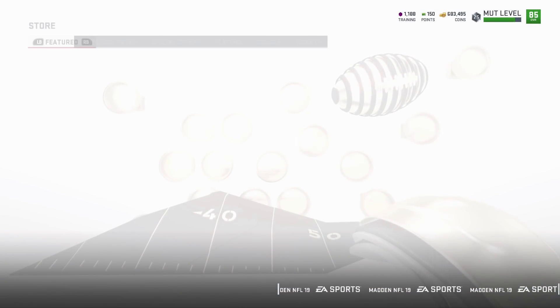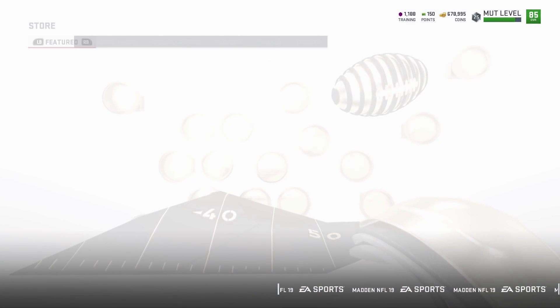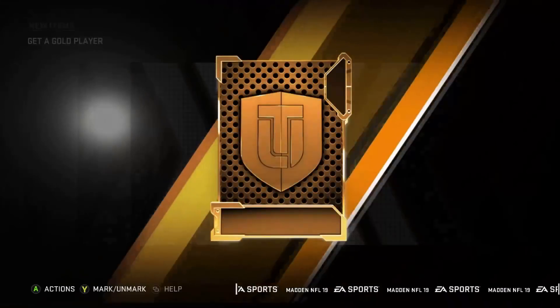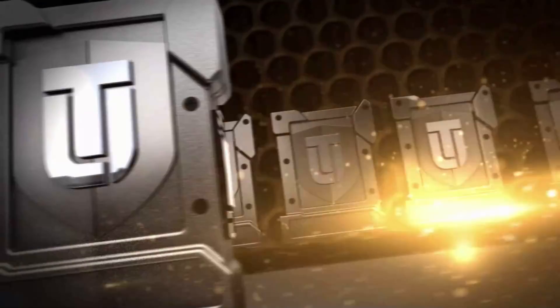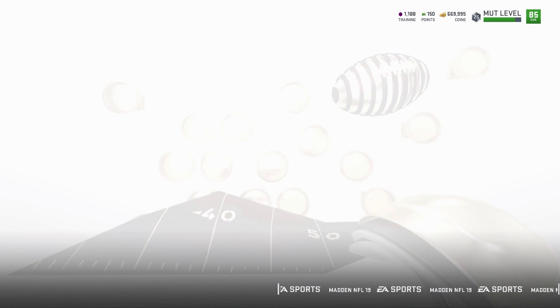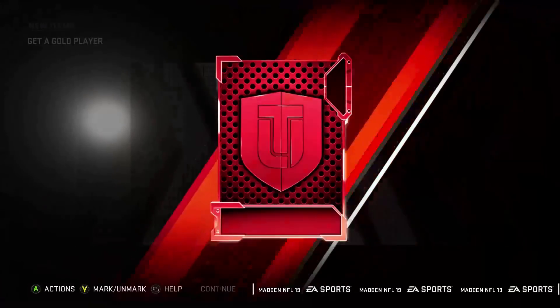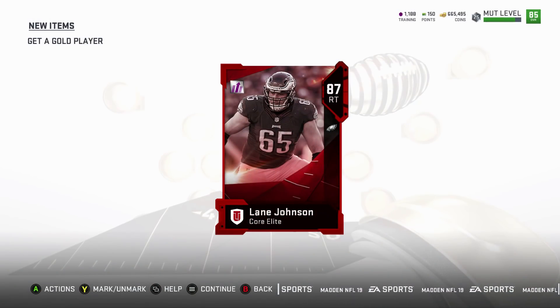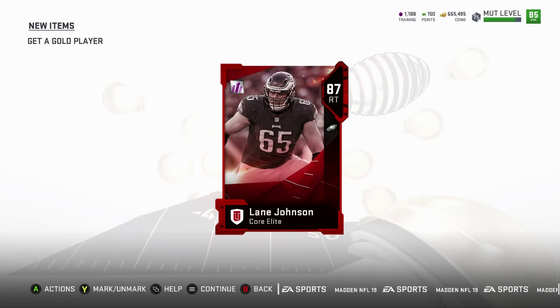Come on Watson — we got one elite out of eleven packs. Caleb Brantley, Price Butler, Dean Marlow. Pack 15 — Elite! 87 Lane Johnson, oh baby! That is a nice pull right there, that is a nice pull.